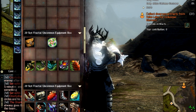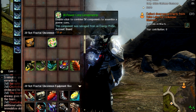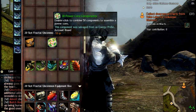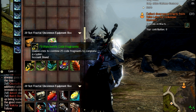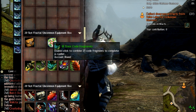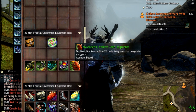There are five different kinds. The first is the Power Core Component, which is used to open Scarlet's secret lair gate. The remaining four are: Watchwork Code Fragment, Aether Blade Code Fragment, Toxic Code Fragment, Molten Code Fragment, and the last one is Scarlet's Lockbox Code Fragment.